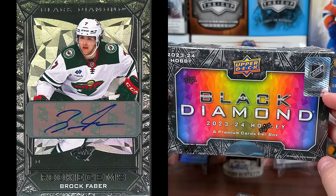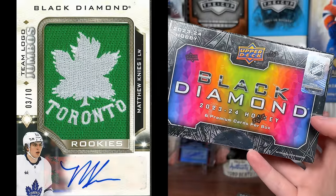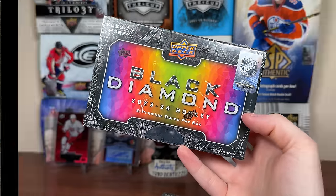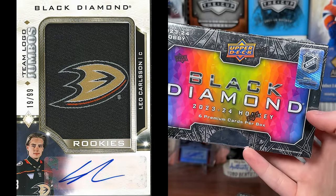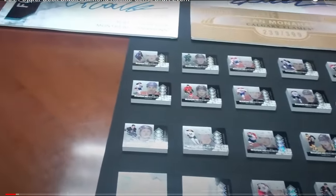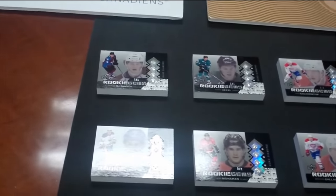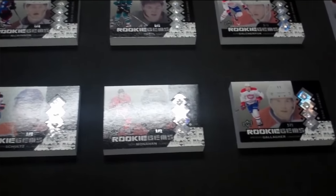First off, the autographs in here — sticker autographs. All sticker autographs. If you're looking for autographs, there will be stickers. Manufactured patches — SP Game Used has the banners, Black Diamond has the manufactured patches. Those do absolutely nothing for me. And of course, the factory diamond cards, which used to be special back in like 2013-14 when they did that big-time raffle, but now it's really just watered down and diluted. It's all over the set.